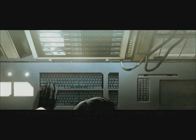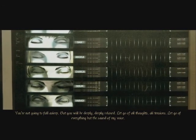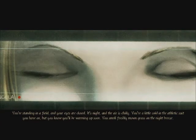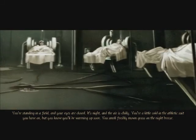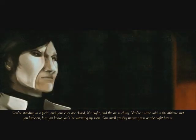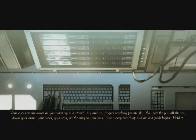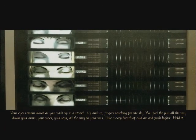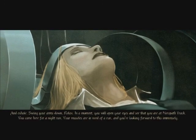He's got a picture of all their eyes. You're not going to fall asleep, but you will be deeply, deeply relaxed. Let go of all thoughts, all tensions — let go of everything but the sound of my voice. You're standing in a field and your eyes are closed. It's night and the air is chilly. Did I pick up someone from LA? You're a little cold in the athletic suit you have on, but you know you'll be warming up soon. You smell freshly mown grass on the night breeze. I'm wearing an athletic suit? Your eyes remain closed as you reach up in a stretch — up and up, fingers reaching for the sky. You feel the pull all the way down your arms, your sides, your legs, all the way to your toes. Take a deep breath of cold air and push higher. Hold it.